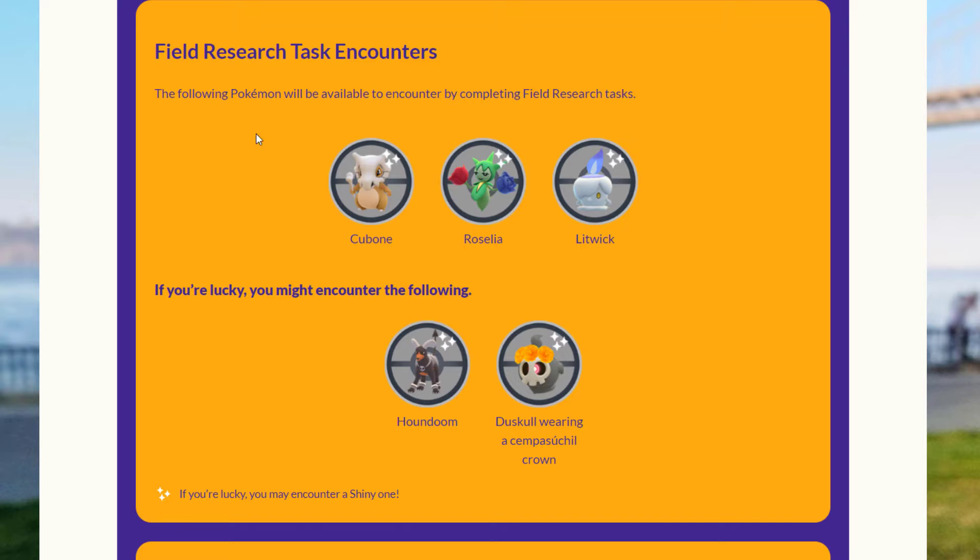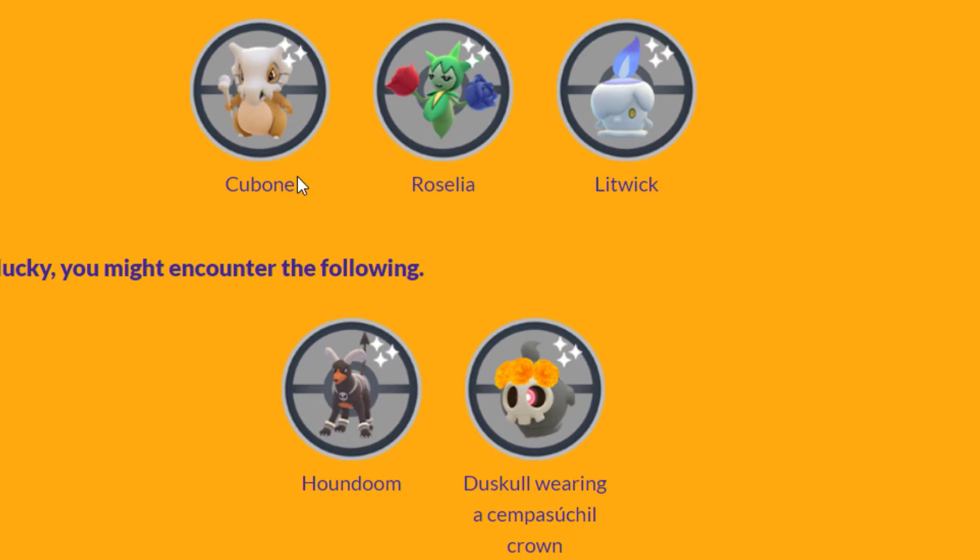There will be some field research tasks and encounters, and from them you can get Cubone, Roselia, Litwick, and if you're lucky Houndoom and Duskull with the Cempasúchil crown.